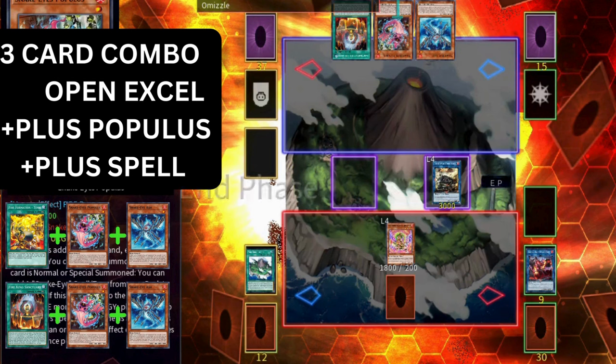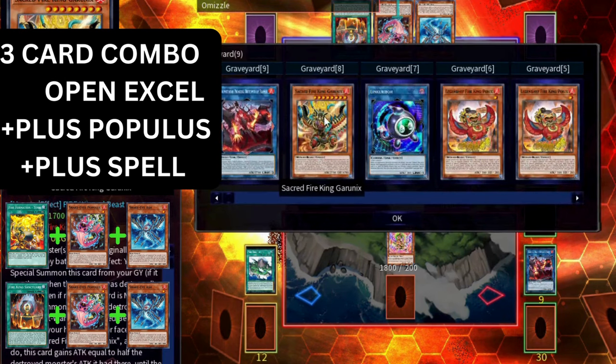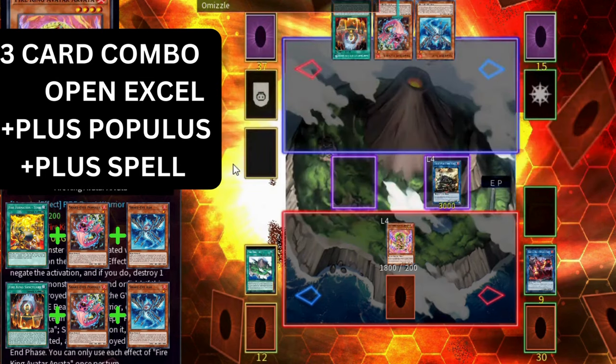Set your Quick Play spell. The final result is Arvada negate, Promethean Princess pop, Quick Play spell pop, Ambro Whale pop from graveyard, and Garunix can revive itself when a card is popped to pop a Kirin which can also pop an opponent's card. We just turned a bad hand into 5 disruptions. I'm showing you these types of hands so you know exactly what to do in these situations.